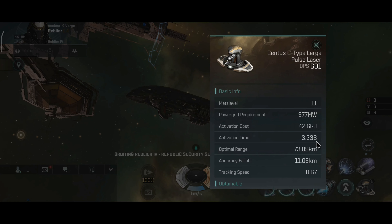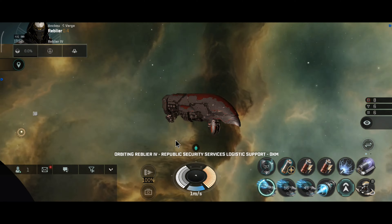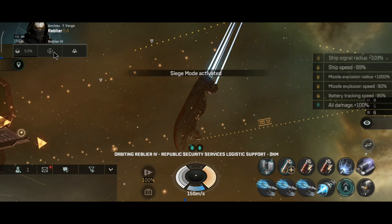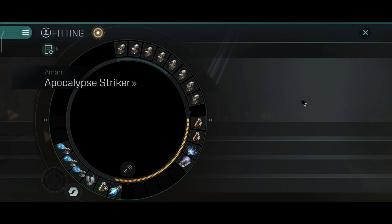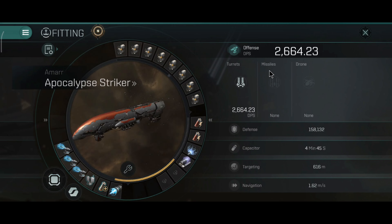You should be able to hit an approaching Orthus at that range with that tracking. If they're moving around you'll probably miss, but if they're going straight toward you, you'll hit them — and most likely one-shot an Orthus, because that alpha damage is enough to do serious damage on a cruiser. Now, these are the beam lasers. In siege mode: 2,664 DPS, which is still pretty good for beam lasers.